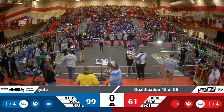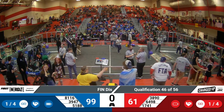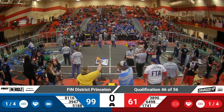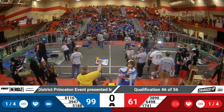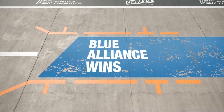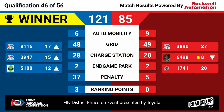Before we get our scores, we did have a card assigned — 64-98 will be receiving a yellow card for violating G205. Again, 64-98 receiving a yellow card for violating G205. And with that, let's see our scores for that last match. Your winners: the Blue Alliance. Congratulations, Blue Alliance winning 121-85. Congratulations to the Blue Alliance winning quals match 46 here at the Finn District Princeton event presented by Toyota.